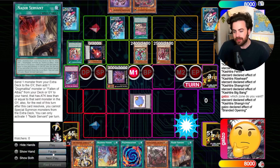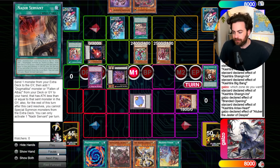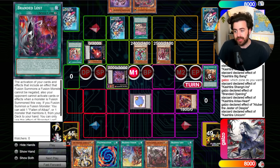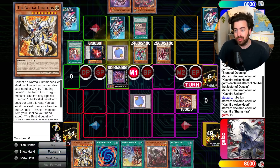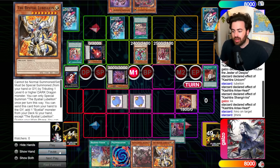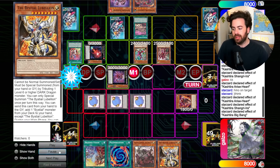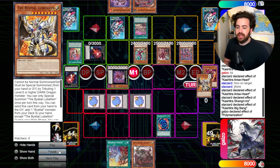We're trying to break this board. Dragoon here wouldn't have done enough because they have Scareclaw. We're going to activate Branded Opening, start baiting out some negates and interruptions, and grab Branded Lost. Branded Lost is huge — if we can resolve it, Fenrir doesn't activate. They banish my Lubellion, which is very hard. Maybe should have gone for Dragoon first. They banish the Branded Lost.